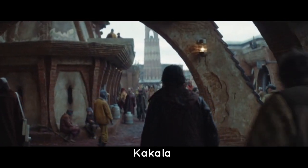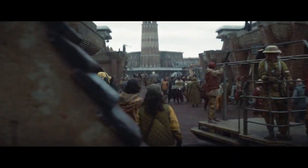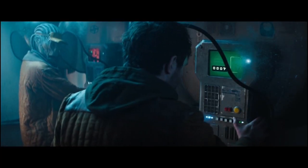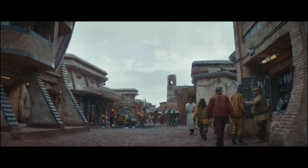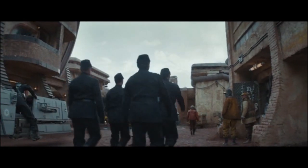Then we have this Kakala, this blue-skinned species which is in the background a lot on the Ferex shots. There he is crossing the street, and you get a better look at him here on the sort of space payphone thing. Love the ridges down the back of the head — gives it a really cool feel. And he's in the background on the left in this shot, and on the right in this shot here, and in quite a few other shots as well.